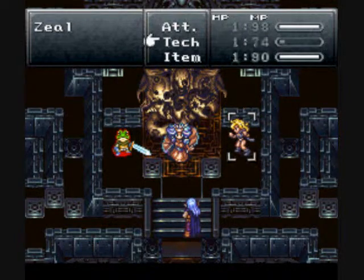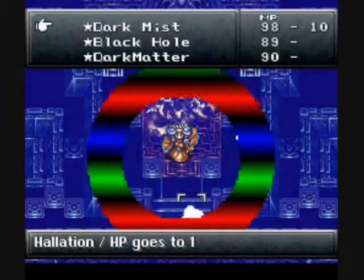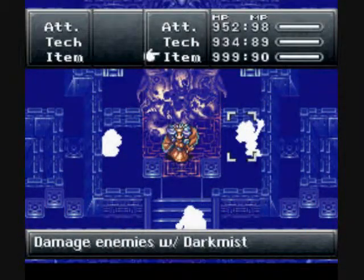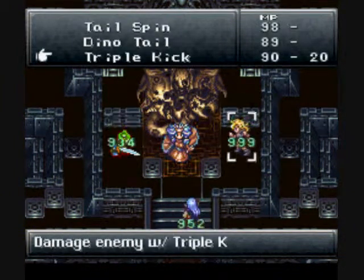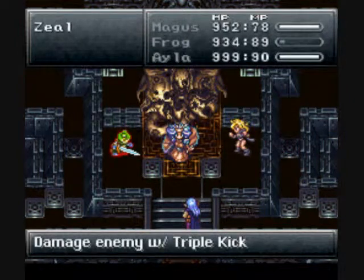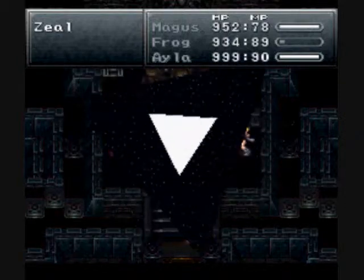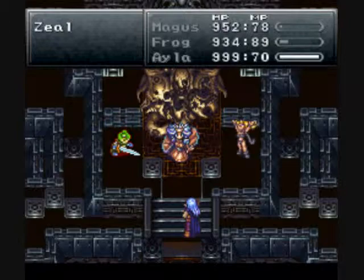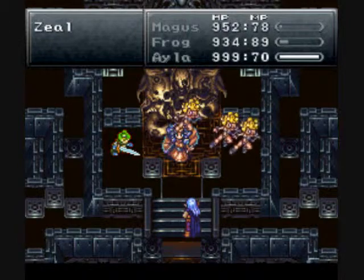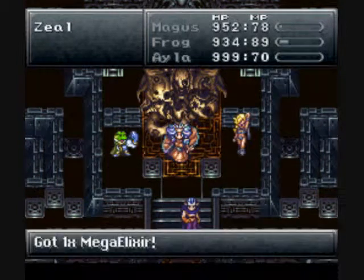I'm not going to use Triple Kick right away. I'm going to wait for Megas to get up to a turn again. Wait for it. Did I have Frog do it? Whatever, it doesn't really matter. A Dark Matter and a Triple Kick will do it. I was going to have Megas do it and then do Leap Slash and Triple Kick, but this works just as well. If he didn't give Frog the power tabs, this would be the way to finish the battle anyway.